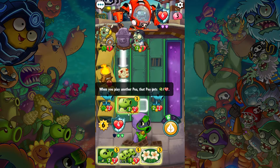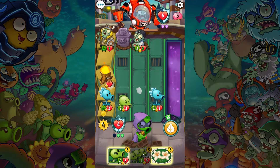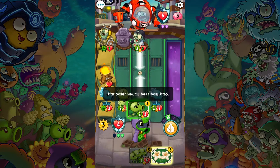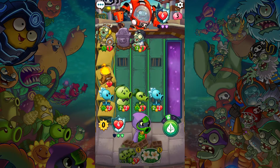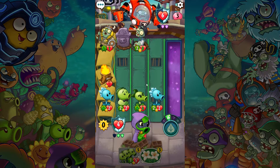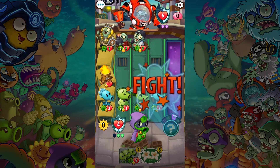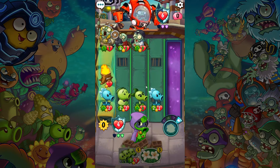Just for the quest I am going to do this — when you play another pea, that pea gets plus two plus two. This is such a bad idea. That goes to Pot Fodder.